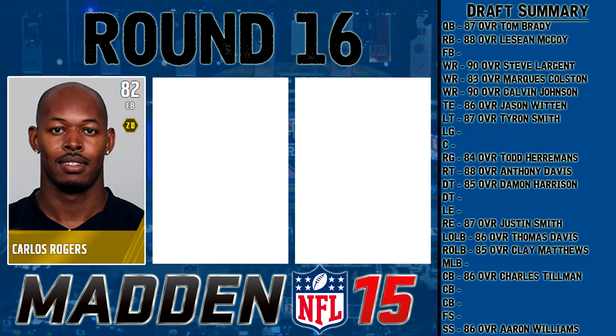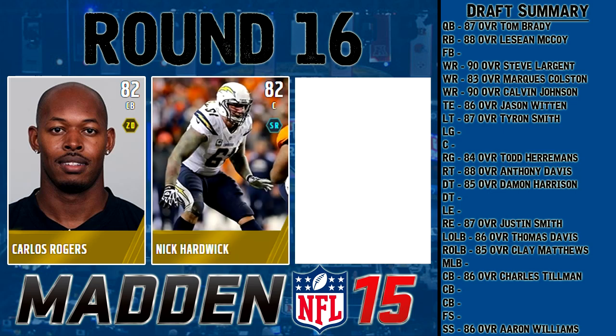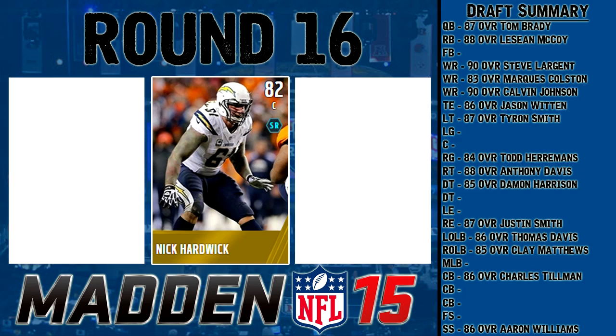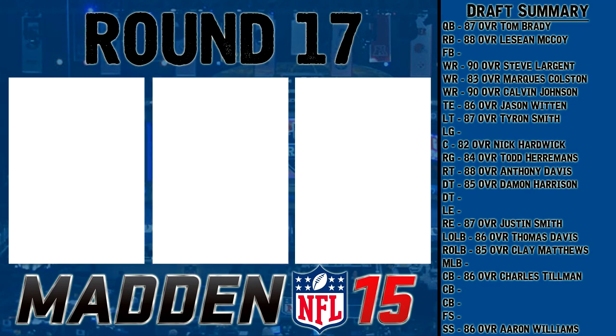Round 16 is 82-83 overall: Carlos Rogers, cornerback 82 overall; Nick Hardwick, center 82 overall; and Carlos Dansby, middle linebacker 83 overall. Carlos Rogers is pretty mediocre — not really great at anything. Dansby is pretty slow, nice and tall but not great in coverage. I'm going to pick Nick Hardwick — okay at everything, not great at anything, but should be a solid contributor at center.